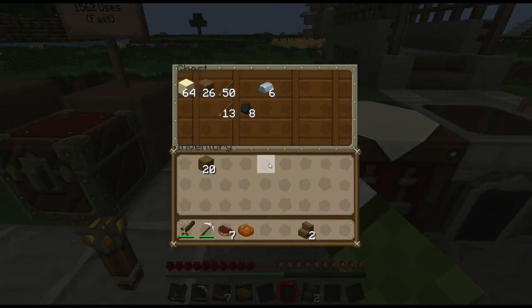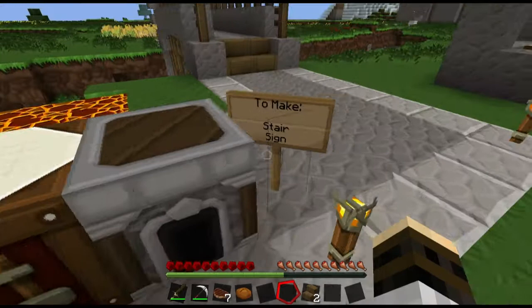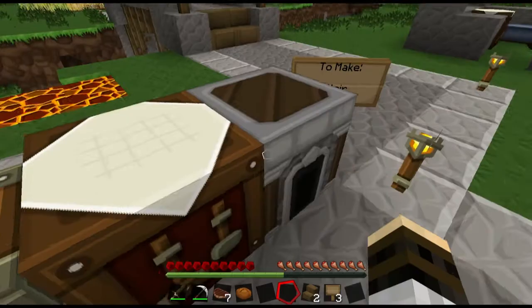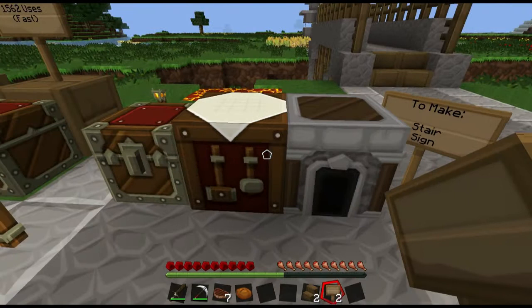The second item we're going to make is the sign. So we've got a few sticks here — maybe make a few torches as well. Go to our crafting table and make a sign. The sign recipe is a stick in the middle of the crafting table with wood filling the rest of the top slots, leaving the bottom two open. We get ourselves the sign. If we place our signs and type in text, we get ourselves the sign.